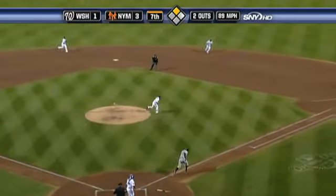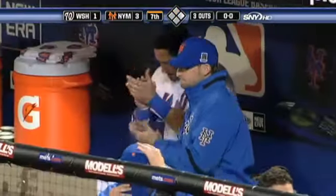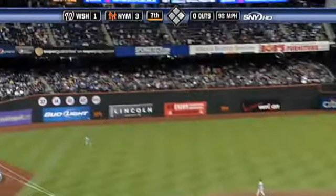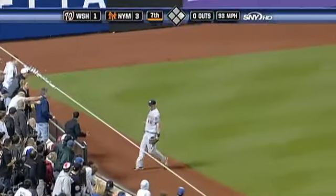Right back to Feliciano. So Pedro comes on, gets his assignment and gets his first appearance. Slapped the other way by Castillo and over toward the line goes Dunn. One away.